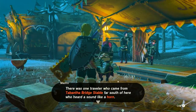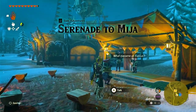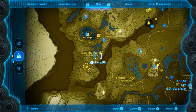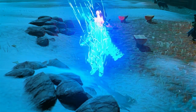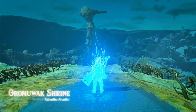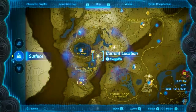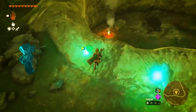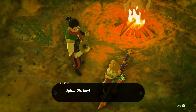But before we dive into that, let's find Eustace, the horn player. To locate Eustace, warp back to the stable and follow the path west. As you navigate around a corner, you'll spot smoke rising from a hole. Drop down into the hole to discover Eustace, and you'll receive the Hornist's Dramatic Escape side adventure.